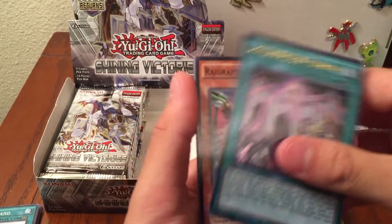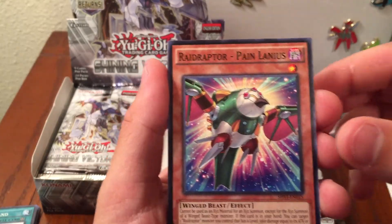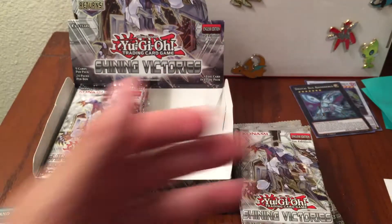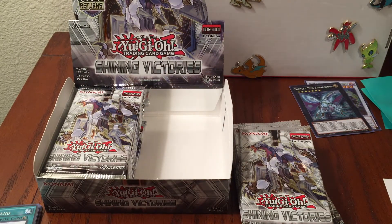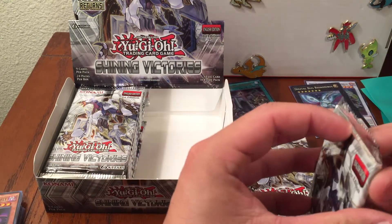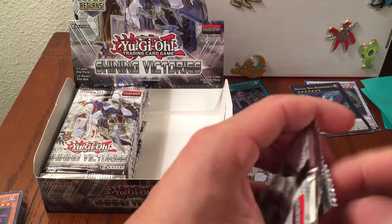Raidraptor Pain Lanius, Cosmorning Lunarlight Purple Butterfly - we'll put that off to the side, and we'll do a recap at the end to show the supers, the ultras, and the secrets towards the end of each video.